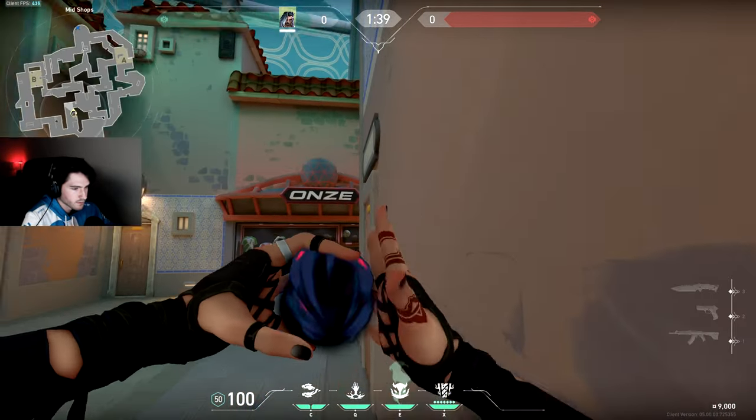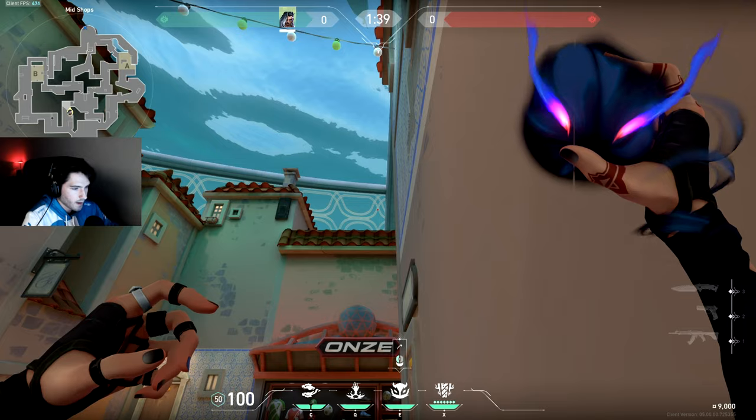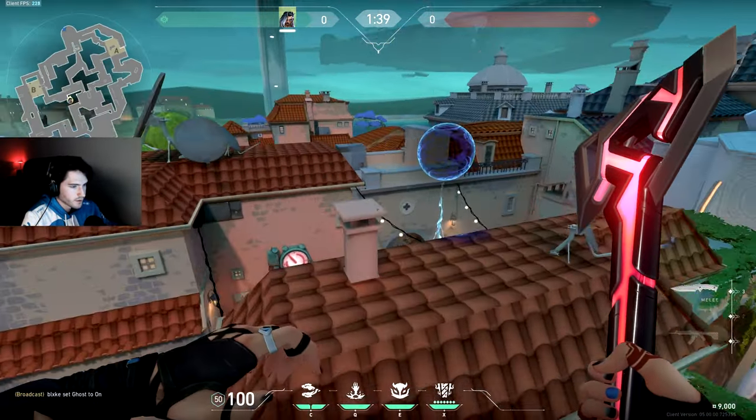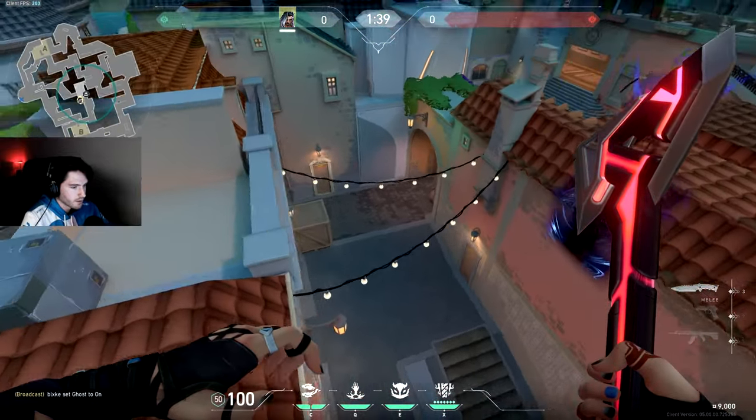The first one for mid attack, you want to stand in this corner by the boxes. Aim your crosshair at the top of this star in the sky and throw. It's going to land on top of this roof and scan anybody playing mid doors.